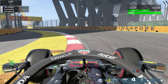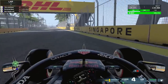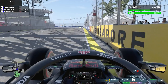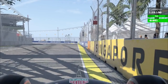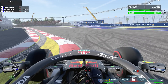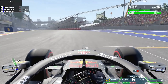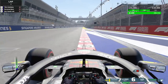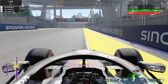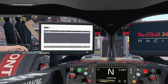Going through into here, similar story — just avoid those sausage curbs, let it run on the exit as much as you can. Coming into the next one, you don't do any braking — just before the 50-metre board, that's where you want to turn in. Just a lift on the throttle, no braking. Try and get more on the curb — I actually missed the apex ever so slightly there. Coming towards the line, it's a 32.3, and I was very happy with this.